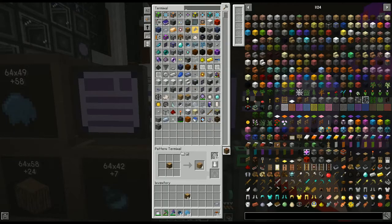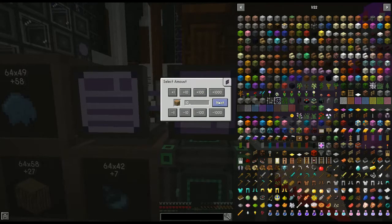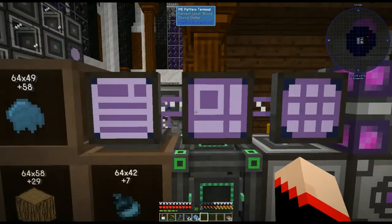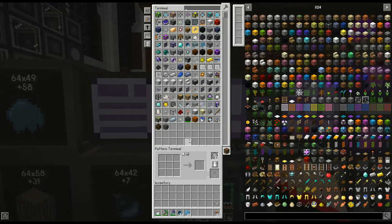That easy — seriously that easy. Now if you have a recipe that can use different materials but you don't want it to, you can hit this button to control substitutions. On the default mode it does not allow any substitutions whatsoever. So now we have that in there — let's say we want it to make us 10 planks. Hit start and it shows on the crafting monitor, but because it's so fast it's already done. Voila, we have our 10 planks!